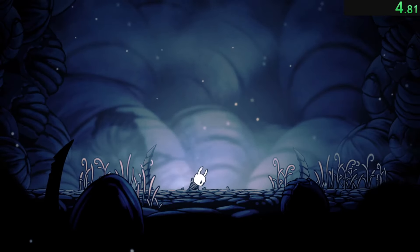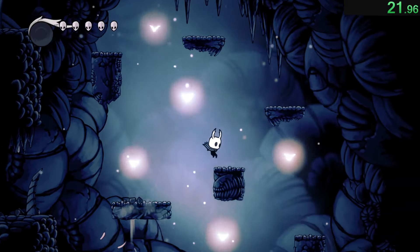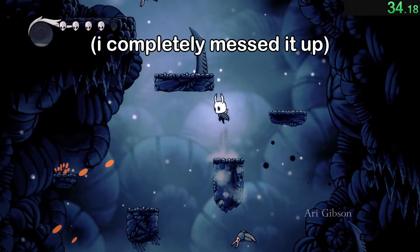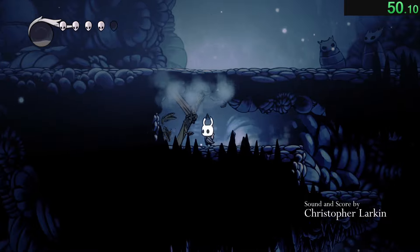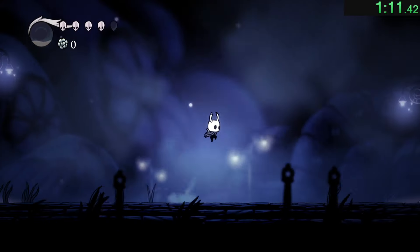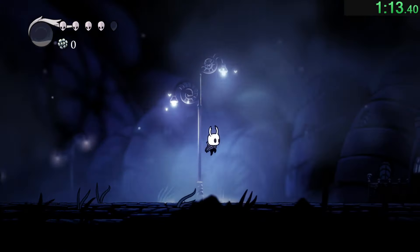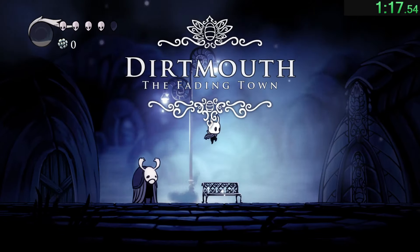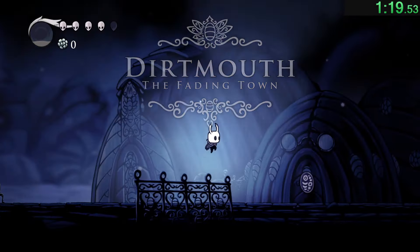Firstly, you'll need to try to go through King's Pass as quick as possible. There's a pretty easy Vengefly skip you can do here, but other than that it doesn't matter much, and you should be out in just over a minute. In Dirtmouth, it's actually quicker to be constantly jumping when the game starts to make you walk, as it's decently slow. Jumping like this is the most optimal.